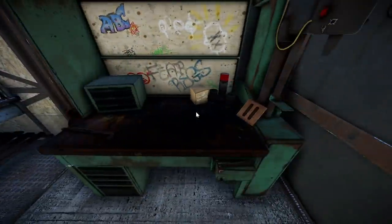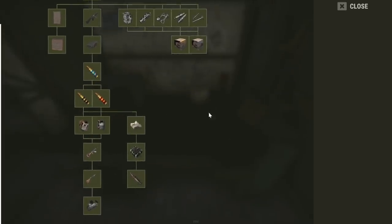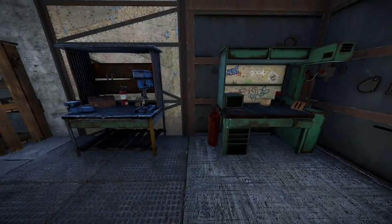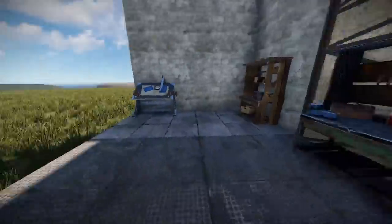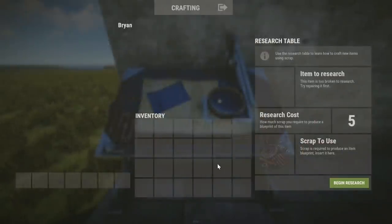And Tier 3. So let's just say you have a gun that you just want to research off the bat. So you make a thing called the research table. Open that, put the gun in there, put the required scrap in there and begin research. It may take a few seconds, depends on the item.